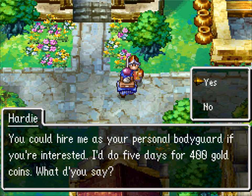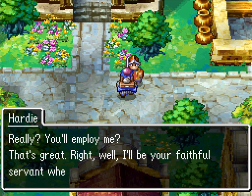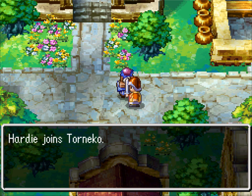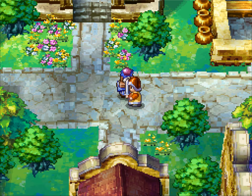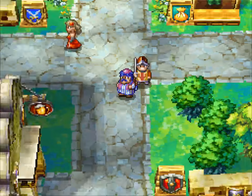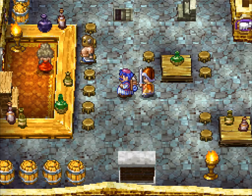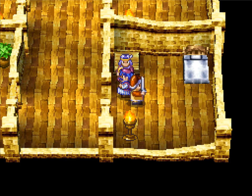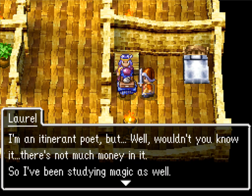Once we're through this next place, we're going to have so much money. Forter's pretty cheap, so that's great. He's not an official party member — he's like Healy was with Ragnar. You can't control him or anything of the sort. Thankfully, he's just a fighter so all he does is attack. But we're going to go find our second mercenary — I think he's in the inn. He's actually upstairs in the inn. His name is Laurel. Now we have two. Laurel and Hardy — I think there's a theme they wanted for those two, but I can't put my finger on it.